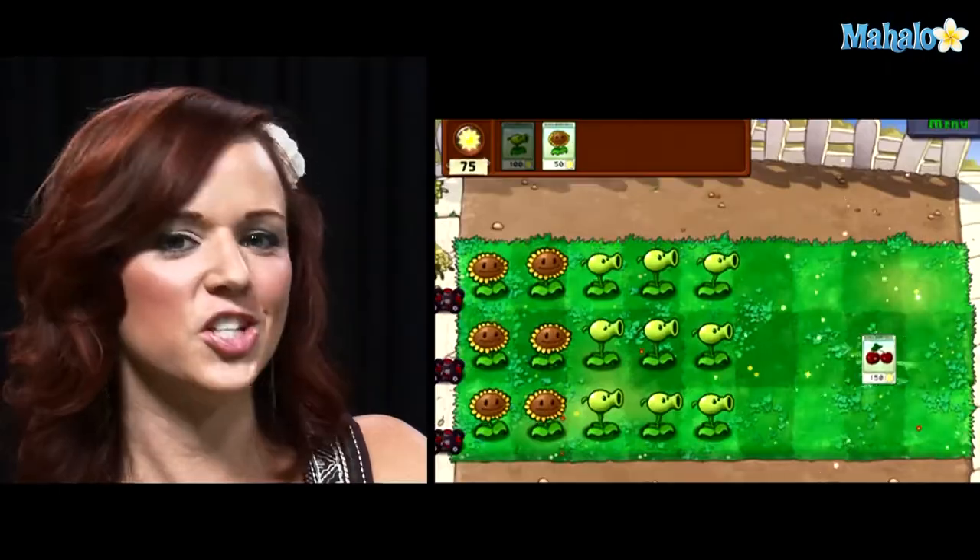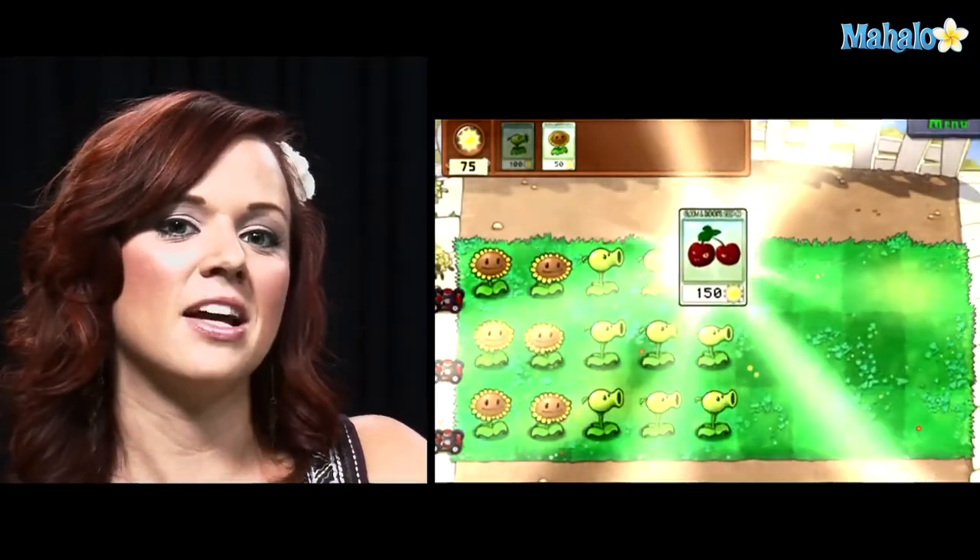I'm Andrea Rene with Mahalo.com and today I'm going to teach you how to beat Plants Versus Zombies Level 1. We're on Level 1-3 and we've just earned the Cherry Bomb. This is a really fun plant because it explodes on contact and disintegrates any zombies that are nearby.